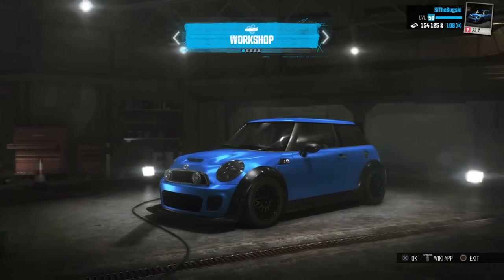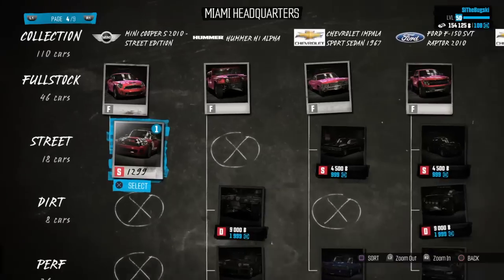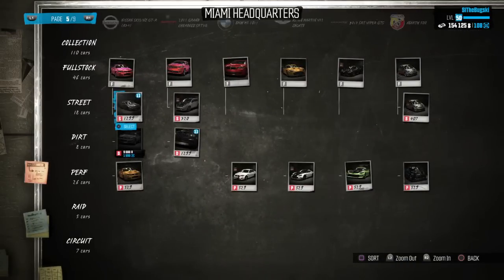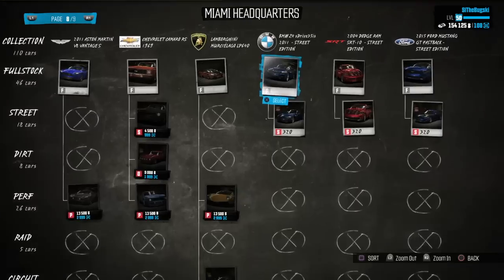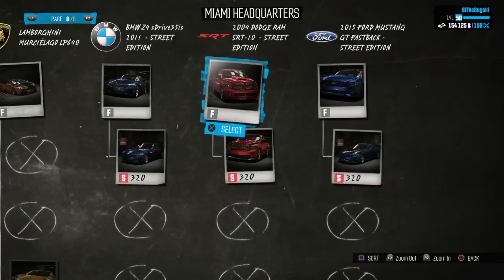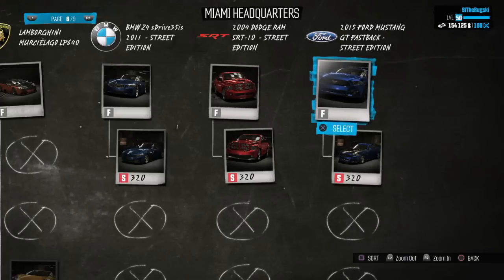The Street Edition pack gives you exclusive access to street edition spec vehicles, but you only get four of them. One of them is a Mini Cooper S, which I already have - I got this one from my limited edition version of The Crew as a DLC code. It comes with exclusive stickers only for the car and some other exclusive things. The other three cars are the BMW Z4 Street Edition, the Dodge Ram, and the 2015 GT Mustang Fastback.